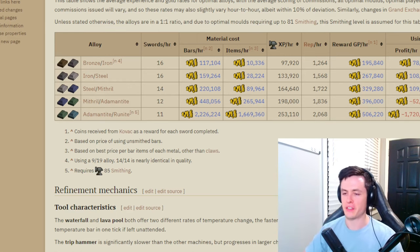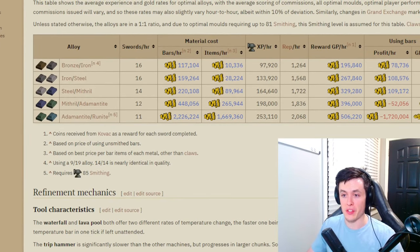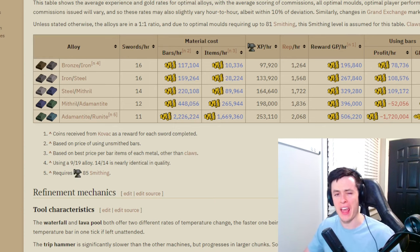I'm not here to tell you exactly what to do — I'm just here to provide the information and you can do with it as you see fit. Not everybody is on the same budget. Looking at all the available alloys: the better bars you use and the better alloys you make, the more experience you'll get. Doing Rune tops out at an average of 250k an hour. Dropping down to Mithril-Adamantite, you lose about 50k experience, but at Mith-Addy tier and below, these are all profit. So you can make profit with Mith and Addy and still get about 200k experience an hour plus collection log slots.